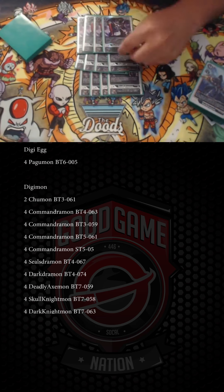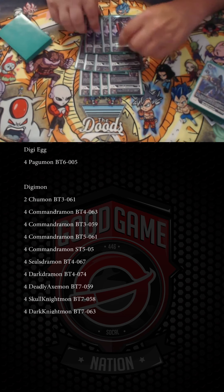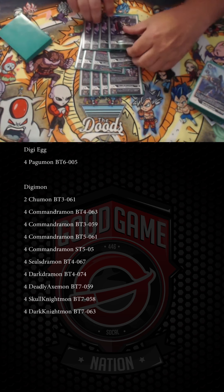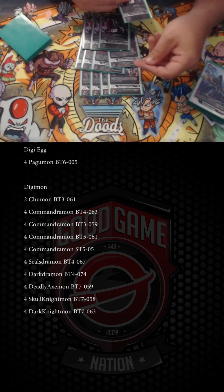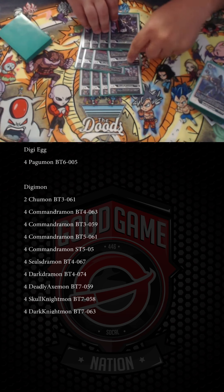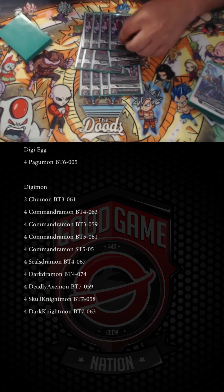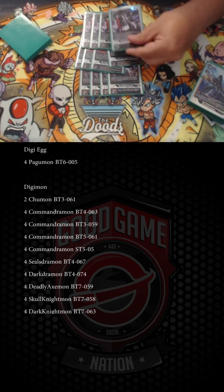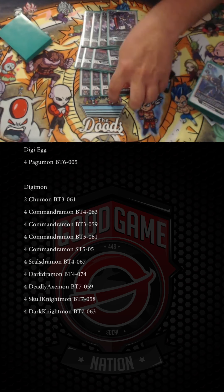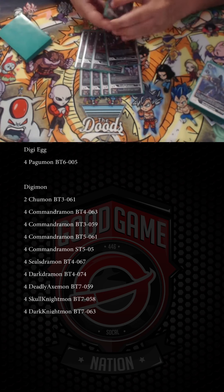Dark Knight is the guy who eventually deals the damage — base 7K, a seven-drop. On play, you can attach a Skull Knight and/or a Deadly Axe from your trash or hand underneath him. The Deadly Axe gives security plus one, the Skull Knight gives plus 2K power, so he becomes 9K with security plus one — for seven. When he's deleted, you can play one Skull Knight and one Deadly Axe from your trash in rest mode on the board. That part is really key.